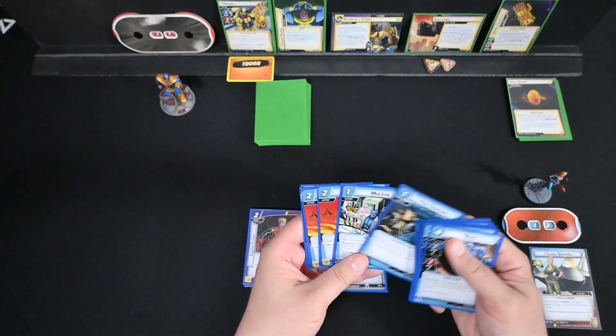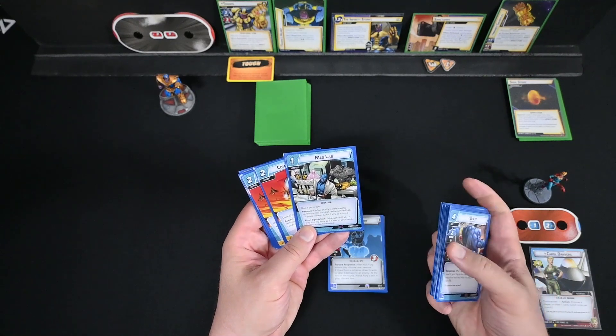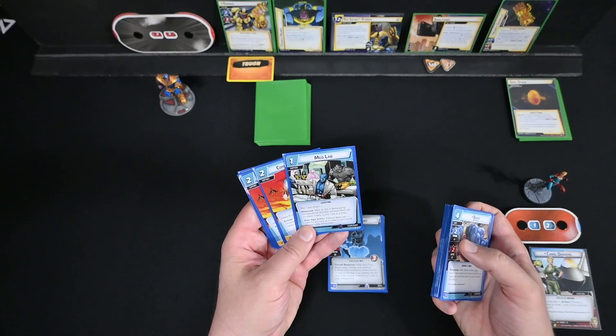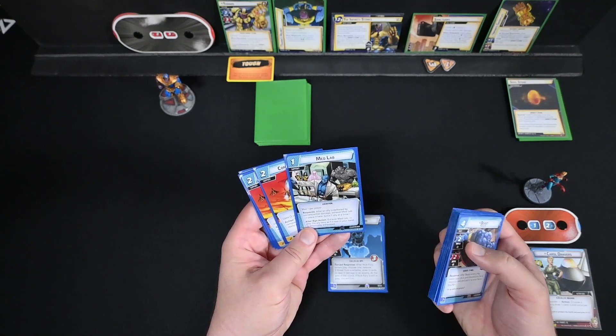We also have the Triskelion and MedLab — a newer card from the X-Block. MedLab's response: after an ally is defeated by Consequential Damage, exhaust MedLab to place it there. Alter Ego action: exhaust MedLab to play the ally stored here as if it were in your hand, but it enters play exhausted.